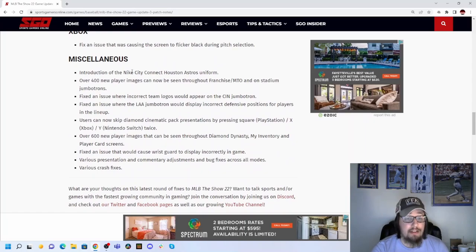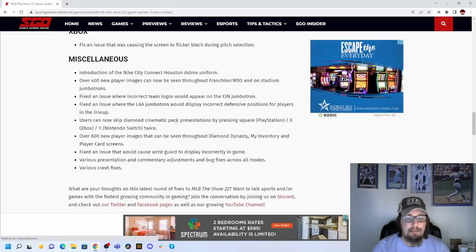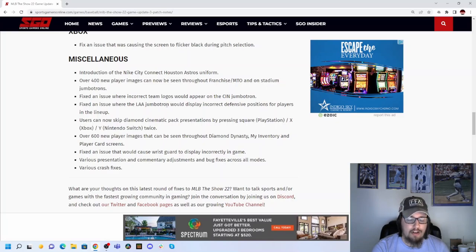For miscellaneous additions, the Nike City Connect Houston Astros uniform has been added to the game. A lot of new player images have been added to franchise, March to October, and Diamond Dynasty. You can now skip Diamond Cinematic Pack presentations by pressing the Square, X, or Y button twice. Issues with the Cincinnati and LA Angels Jumbotrons have also been fixed, along with various crash fixes and presentation and commentary adjustment bug fixes across all modes.